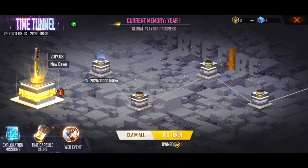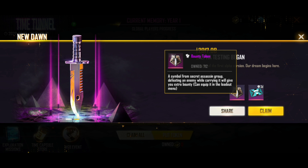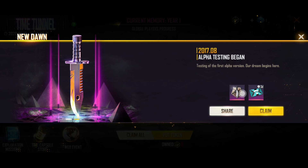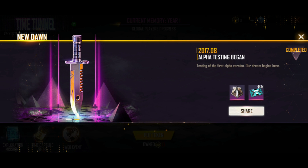As you complete the rewards, you will get some rewards. First of all, you have to get these two things: a Bounty Token, and here you will also get a free item. Our progress is going very well.